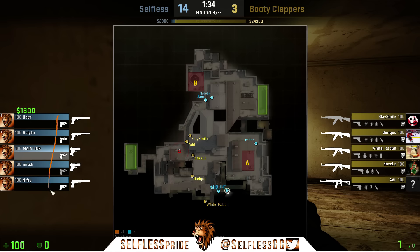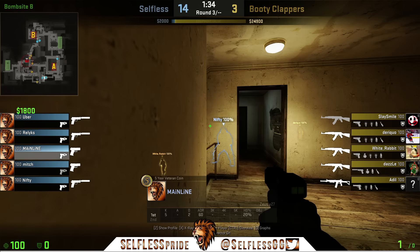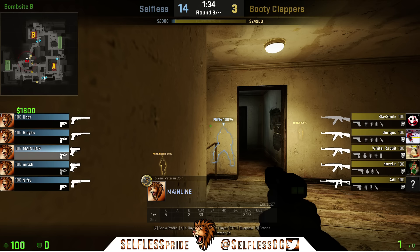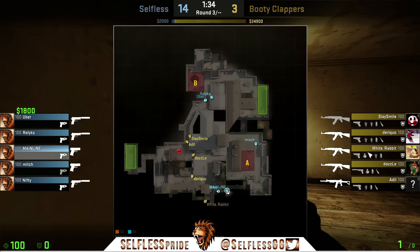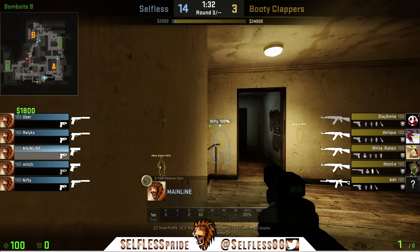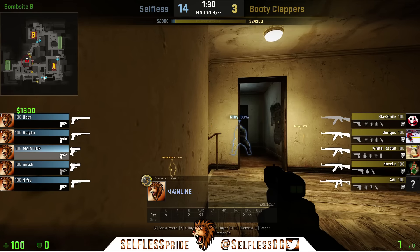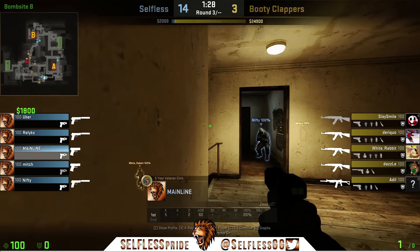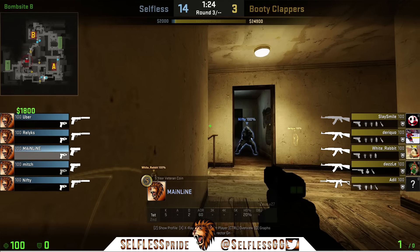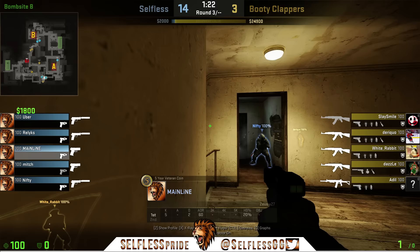And that's what the guys did this round. All five players have Zeuses — nobody upgraded pistols, there's no nades. They trusted the call and did their jobs. This time there's definitely a lot more utility up on the board. White Rabbit is about to push the halls — he uses one HE, the only utility he uses. He throws the grenade, it lands in the halls, doesn't do any damage, then he pushes solo, and Mainline's gonna get this kill. This will be the first Zeus kill of the round.